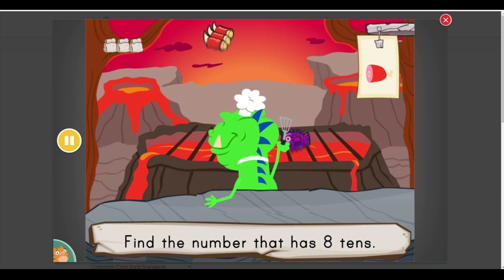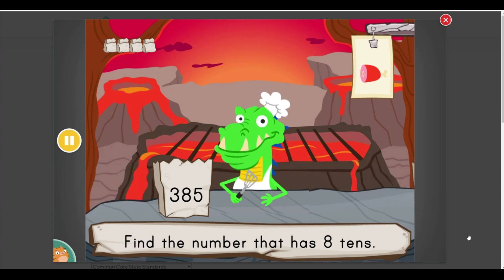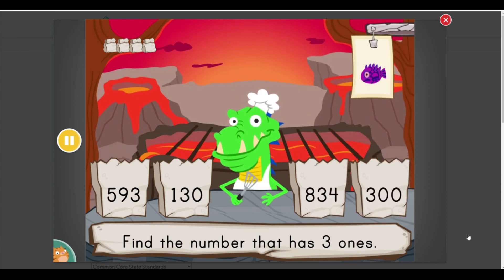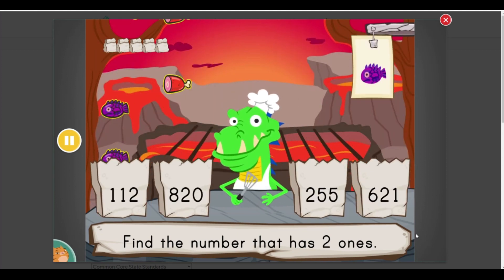Find the number that has... eight tens. Try again. Try again. Find the number that has... three ones. Find the number that has... two ones.